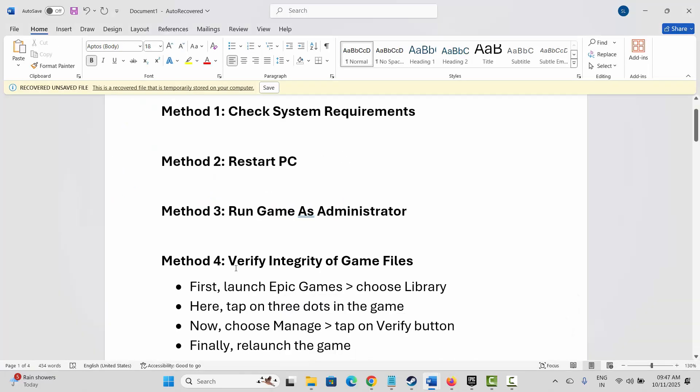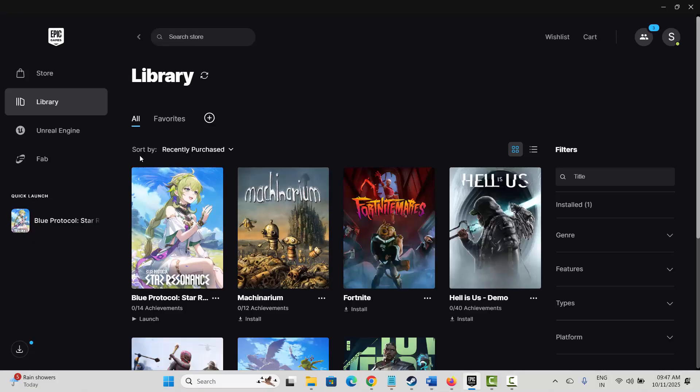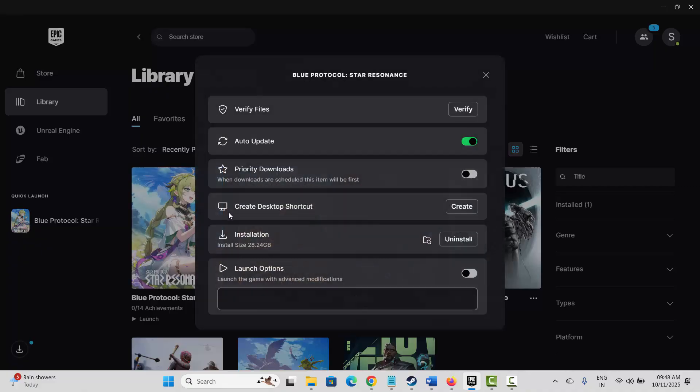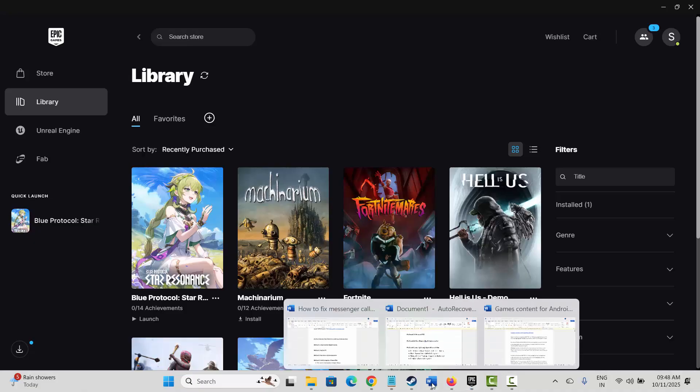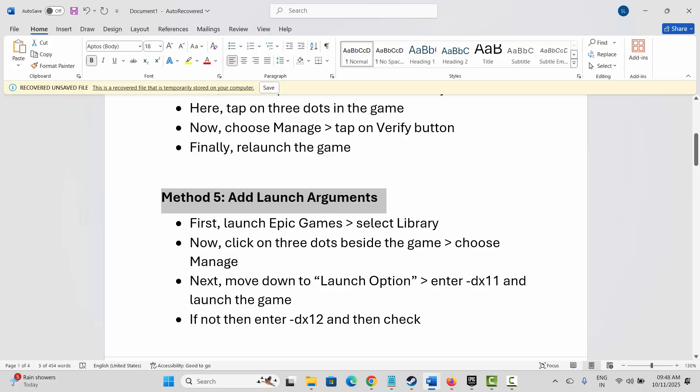The next method is to verify the integrity of game files. Go to Epic Games, select your game, click on the three-dot icon, then click on Manage. Here you can see a Verify option — simply click on it. This will verify the game files, and after that try to launch the game and see if it is working.